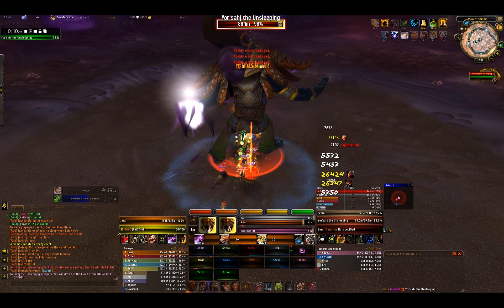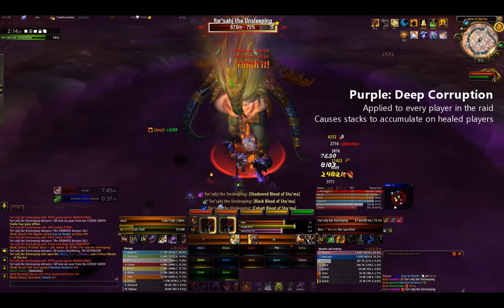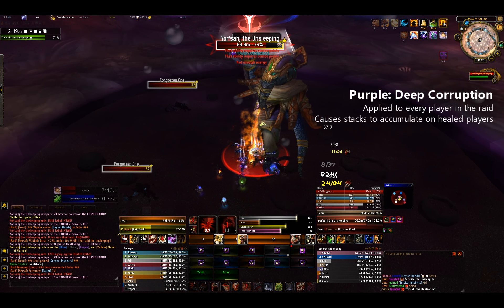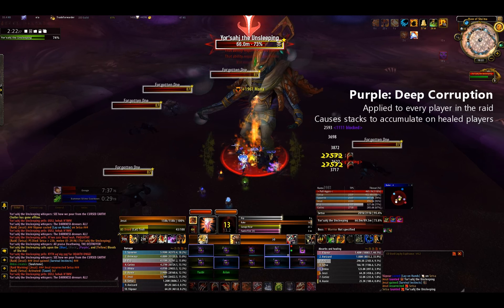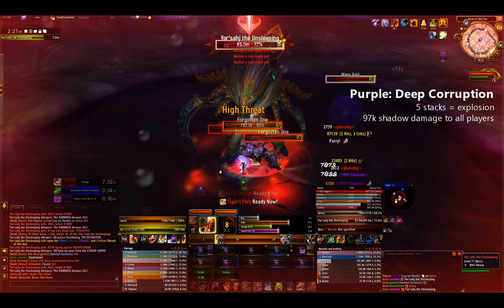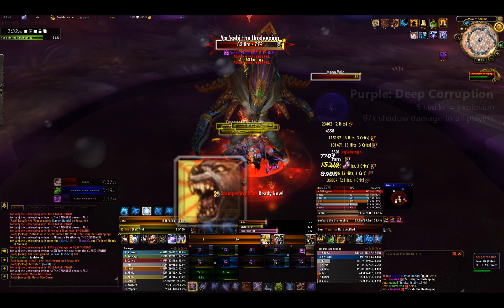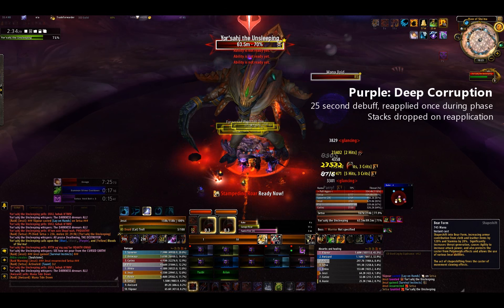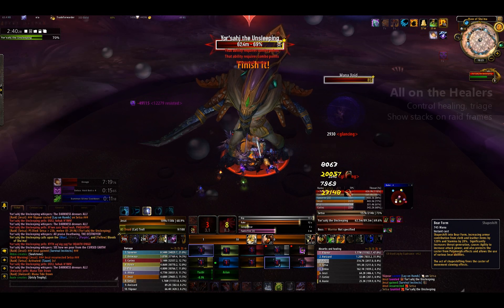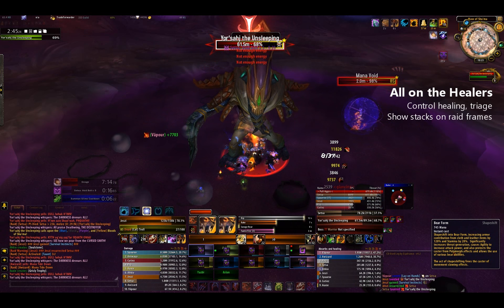With yellow and green now the priority kill targets, your healers will need to learn to deal with the purple ooze and the Deep Corruption debuff. Deep Corruption will apply to every player in the raid once Yor'sahj absorbs the purple ooze. This debuff will apply a stack to a player every time the player receives a heal. When the stack reaches 5, it will explode, dealing 97k shadow damage to all players in the raid. The debuff has a 25 second duration, at which point it will refresh once, dropping any stacks. Deep Corruption will fall off as the next set of oozes spawn.